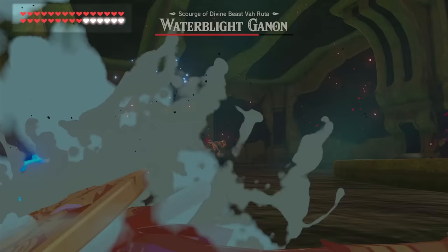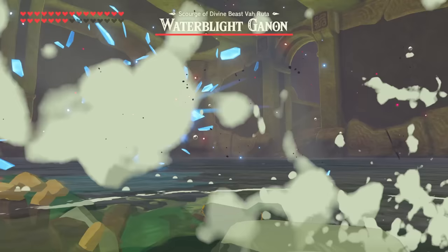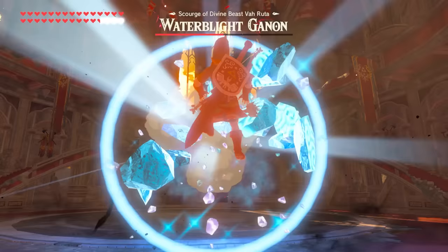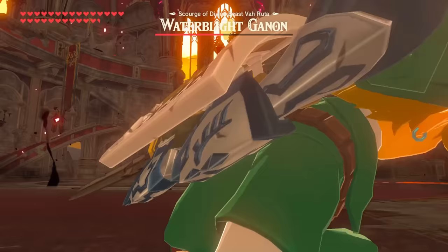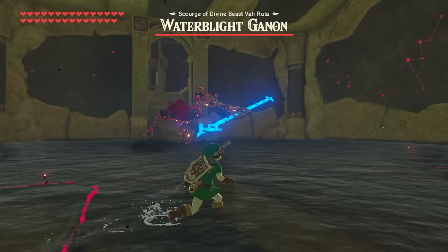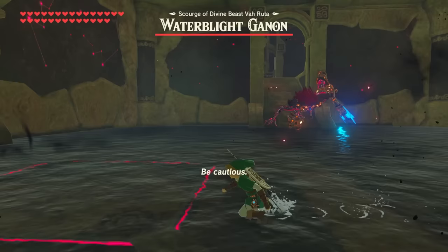Both the spear throw and ice cube hurl deal 24 damage at base and damage-scale 2 per Blight like the others, but uniquely their armor threshold of 1 heart also scales by an additional half a heart per Blight. So a fully scaled Water Blight will hit you for a minimum of 2.5 hearts regardless of good armor. The only exception is the Sanctum Water Blight, where specifically the ice cubes add another heart to the threshold compared to the fourth divine beast version — probably because it's easier to dodge there.